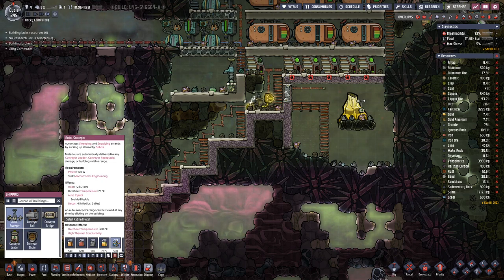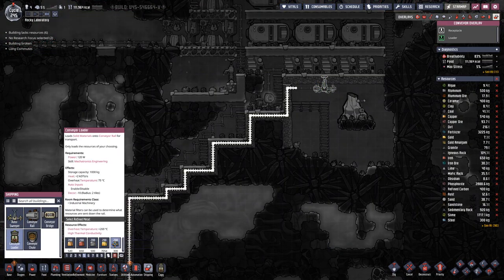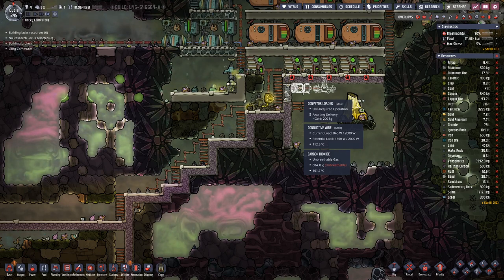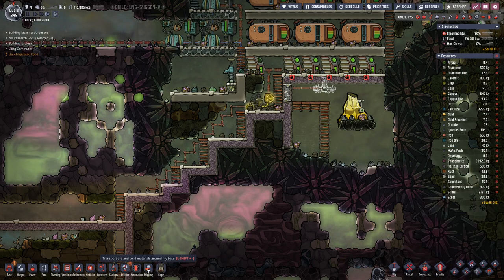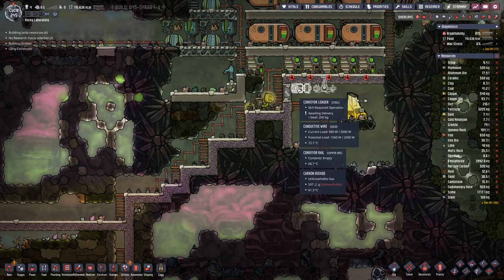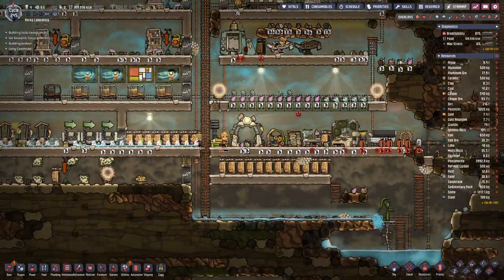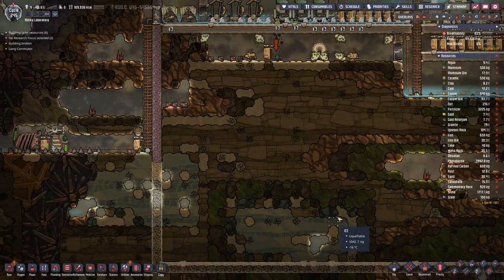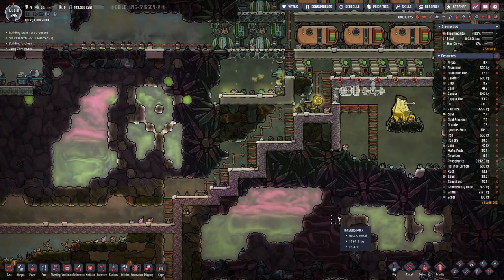Let's try if this actually works out better. We also need a conveyor loader out of steel — I want to build that out of steel. And due to the leakage, we have a bit of water all over the base, which is not nice, but it's not the end of the world.